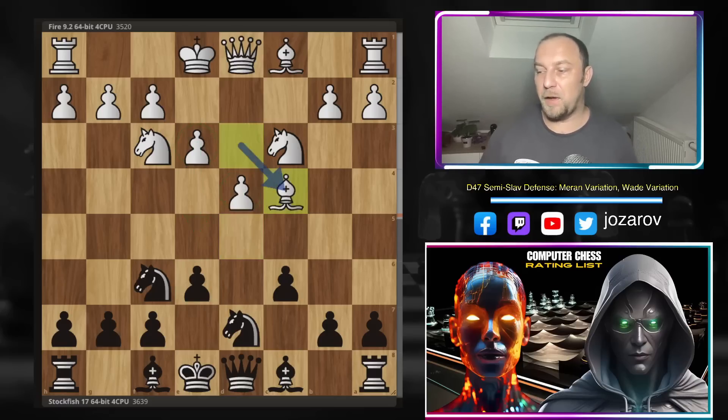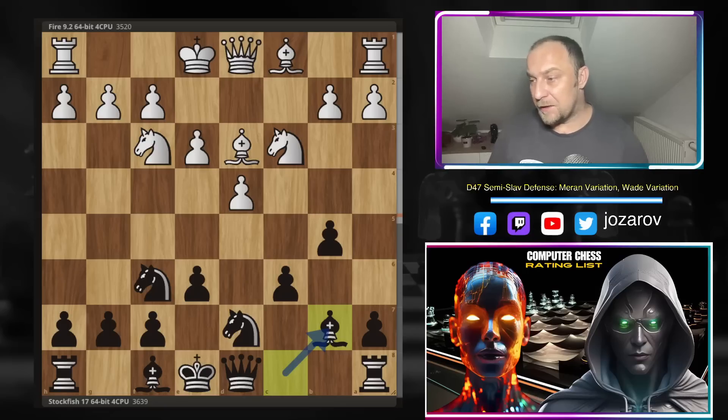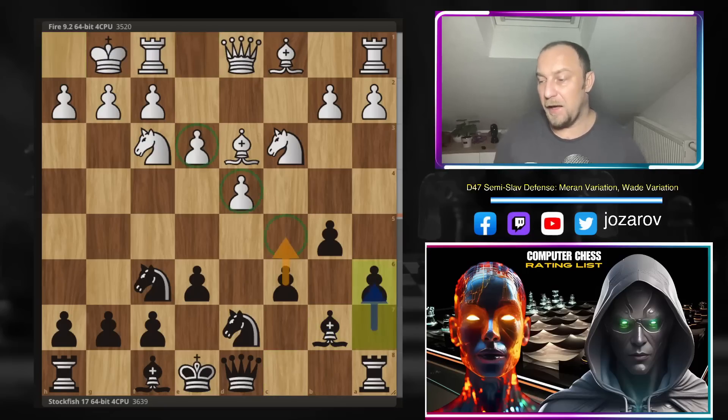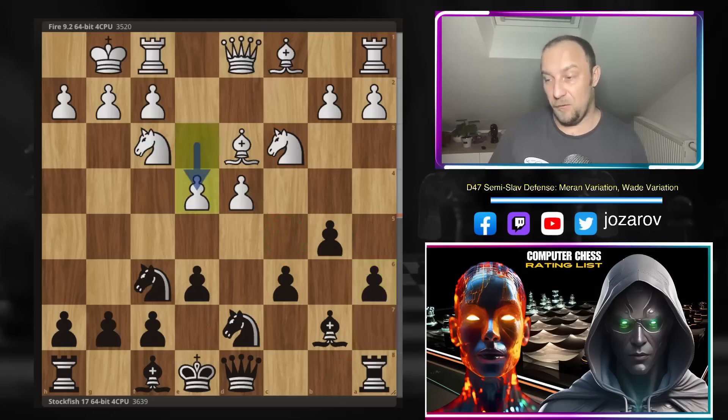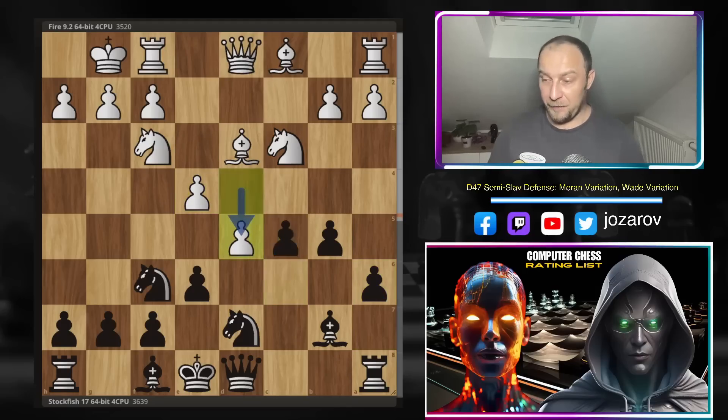After d takes c4, black gains an extra tempo and must expand on the queenside with ideas like a6 and then c5. We have bishop to d3, bishop to b7, castling, and now comes a6 — fixing the pawn on b5 and preparing to launch the c5 attack — trying to undermine white's powerful central control. Then comes e4, c5 anyway by Stockfish, and now d5.